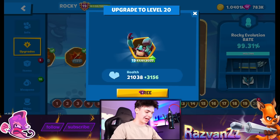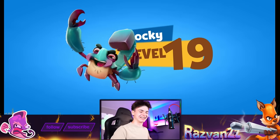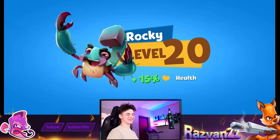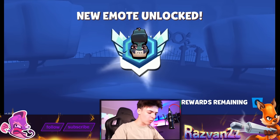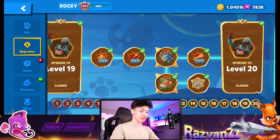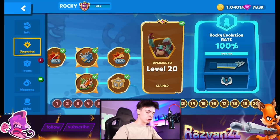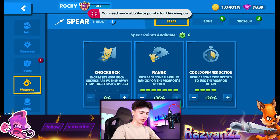Level 20 — yes sir, we just got him! He looks amazing at level 20, and there's a little icon emote as well which looks great. He doesn't look scary by any means, which is good because these characters are supposed to look kind of cutesy. Let's add some weapon skill points.